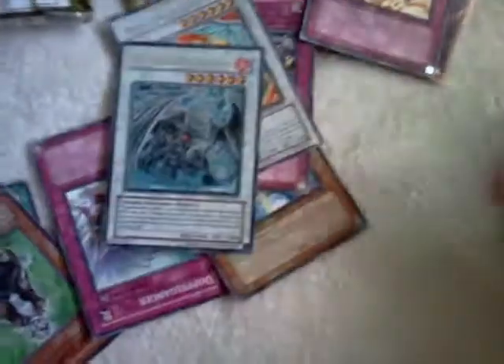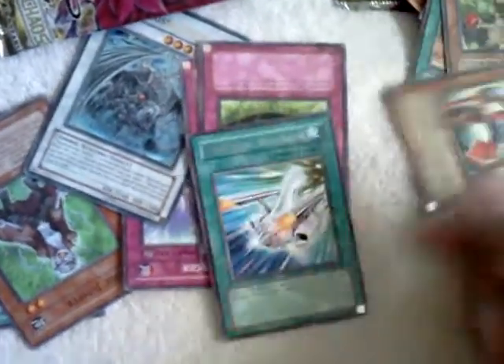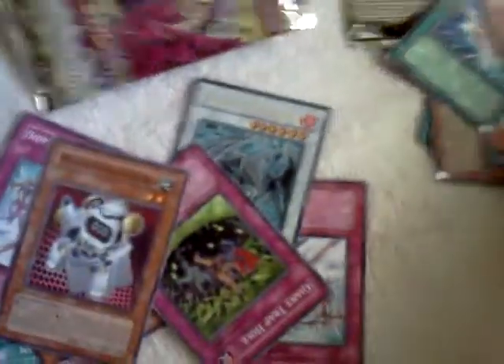So far we pulled one Ultra. Okay here's the next pack, third pack. Morphtronic Accelerator. Some of these cards are upside down. Alright so it's just a rare.